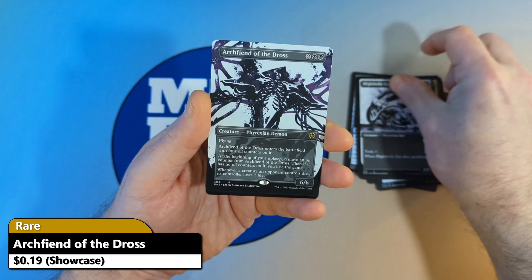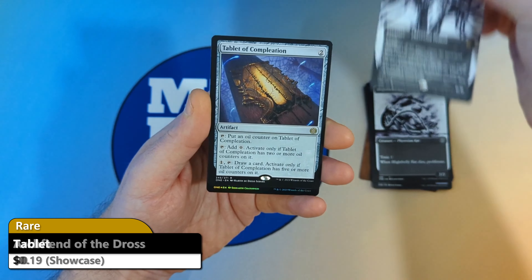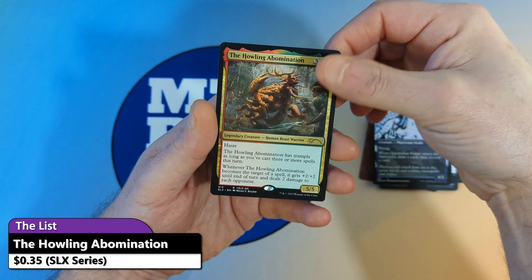Then we're going to see an Archfiend of Dodros coming in as a rare, with a Tablet of Completion for a second rare, then we see a Quicksilver Fisher with the Howling Abomination coming in off of the list.